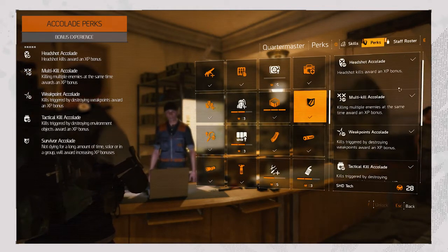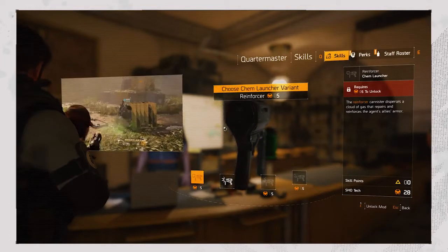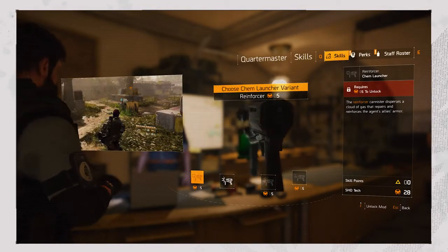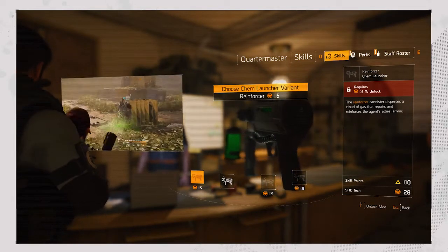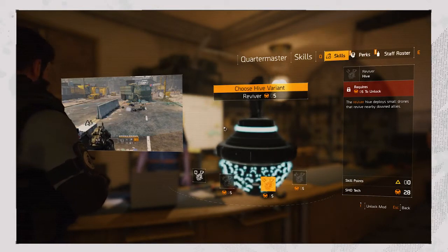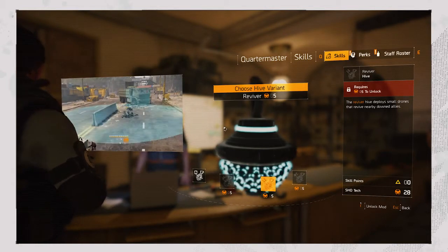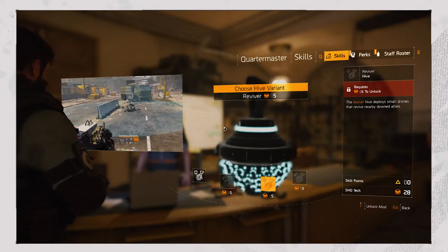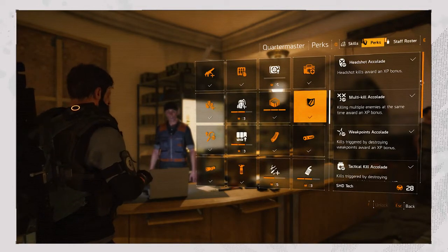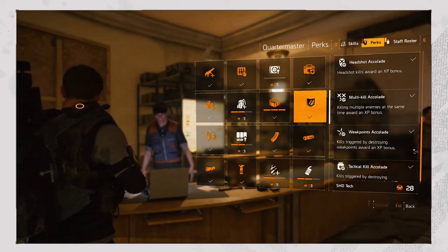The fifth one — staying alive — can be quite hard depending on the situation. To optimize your uptime, I recommend equipping at least one repair skill. Selecting a chem launcher with the reinforcer variant is a good example, as it has the fastest cooldown and the quickest healing. If you're playing solo, the hive with the reviver variant instantly deploys when you go down. As you revive you don't have armor, so use an armor kit before you do anything else, as you're immune for a short period after getting that revive. Although these perks don't seem like the biggest benefit, by the time you reach level 30 you will have defeated thousands of enemies, each one rewarding you with that extra XP, in turn allowing for an extra level or two.